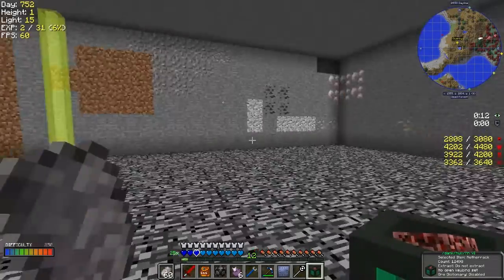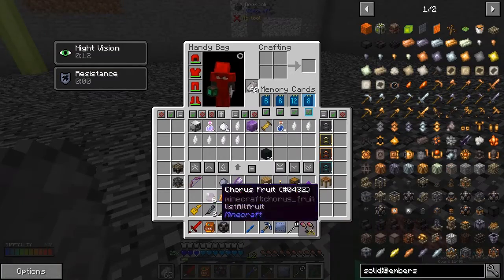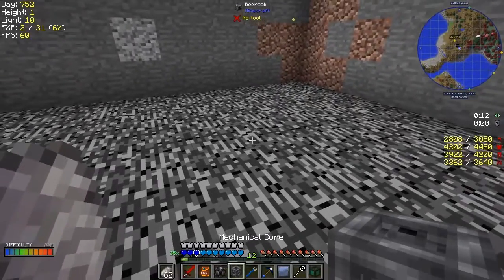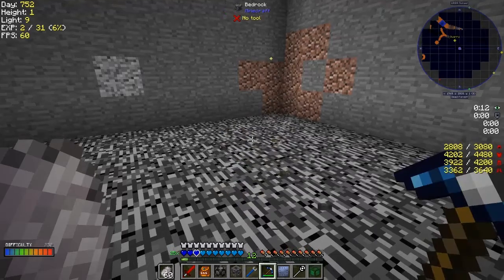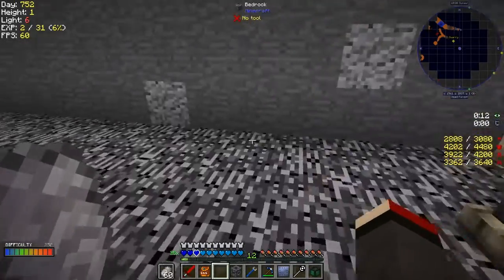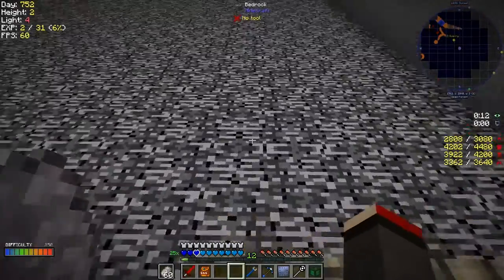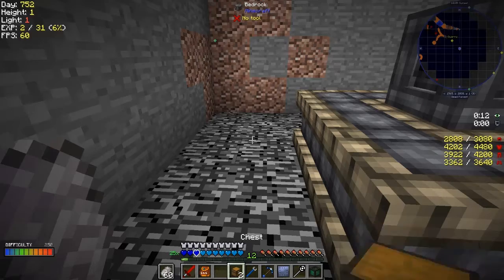I just made this big shaft up here - dug straight down with the clearing quarry till I got bedrock, then made it a bit bigger underneath. With a bit of luck we should be able to put the mechanical bore out here. I think it goes in this corner. On the top here we've got an input, and you can put a mechanical core in and then get multiple inputs. I figured that out by watching a video.